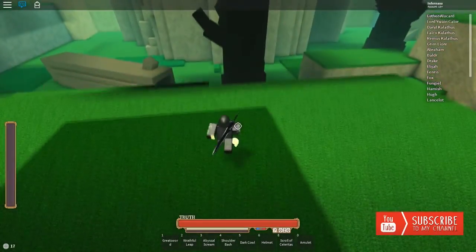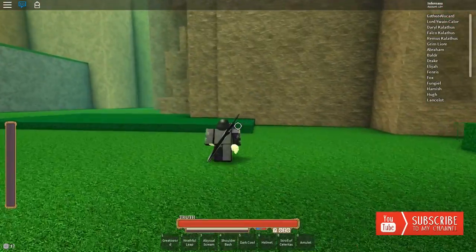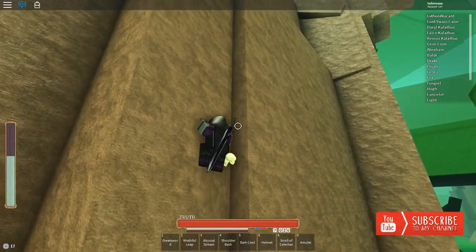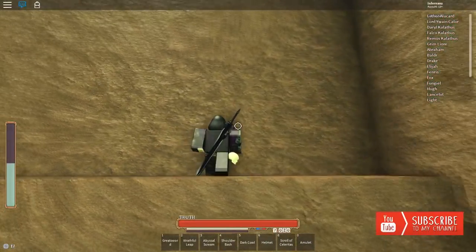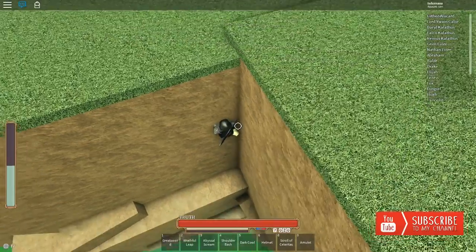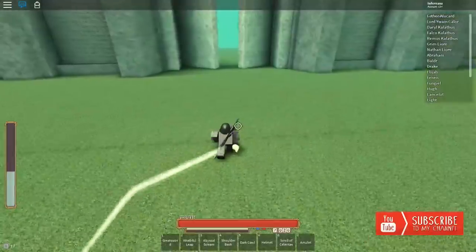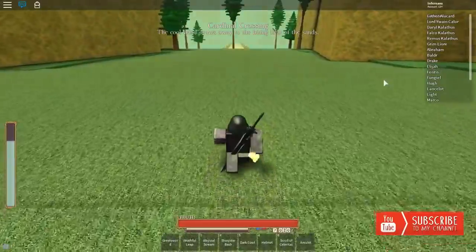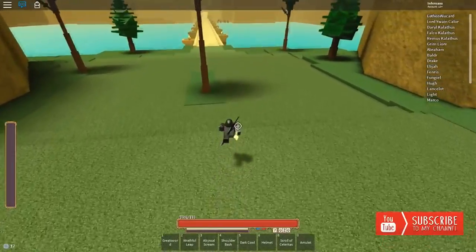People use Scrooms to farm exp because Scrooms can go underground and you can farm off them. For Greatsword, use a sword until you have enough sword exp and you're chaotic enough from killing people, then unlock your super class. If you're going Assassin, use a dagger to get dagger exp, then go to the dagger trainer to unlock your dagger skills.